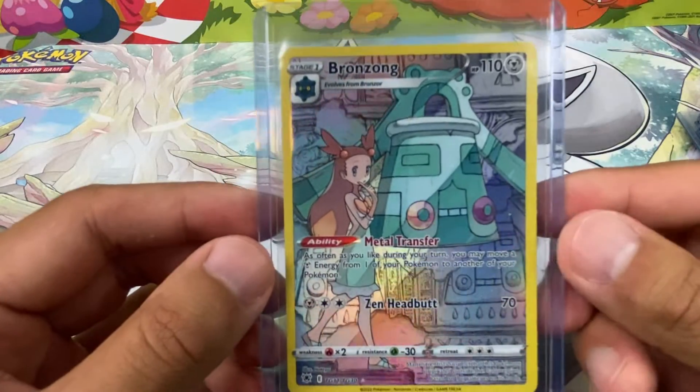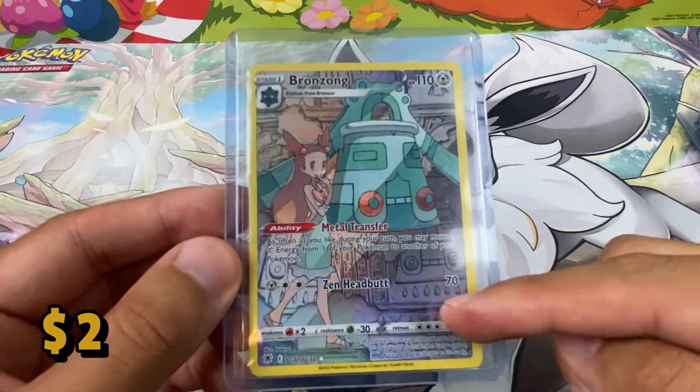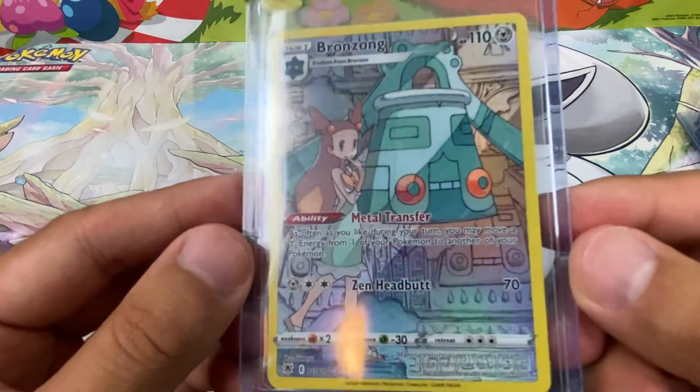Next we have the full art Bronzong. I like this card because the background without light is just kind of grayish, but with the light you get this rainbow effect, which I really really like. It looks really good.